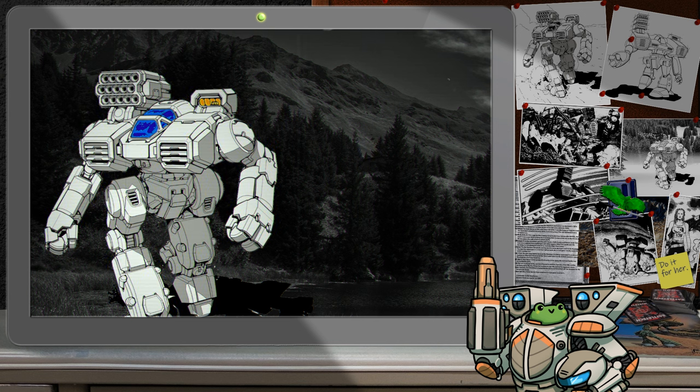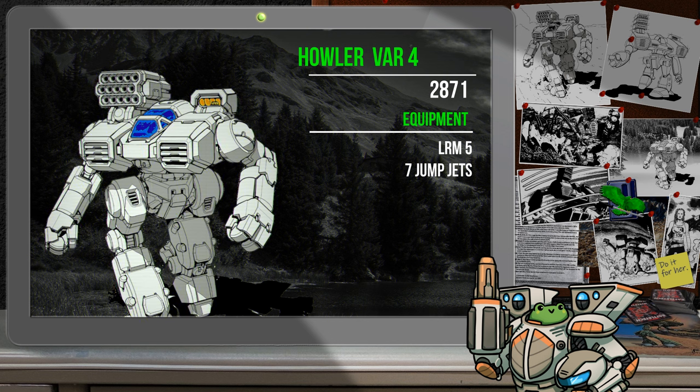Let's talk about the later variants of the Howler. This is going to be another case where the variant numbers don't match with the timeline. The Howler designated as Variant 4, introduced in 2877, was the one previously mentioned in the pirate attack. It pulls two out of the three LRM-5s from the mech and replaces them with enough jump jets to send it up to 210 meters — or seven hexes on the tabletop. While obviously a big step down on an already modest weapons loadout, the mech was primarily used for training purposes. With a battle value of only 506, if you really want to kick stuff in a light mech, this could be an inexpensive option.